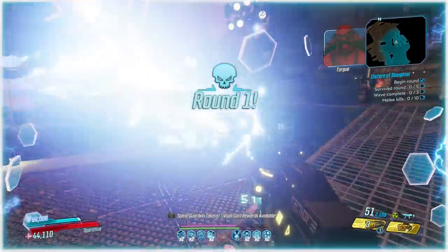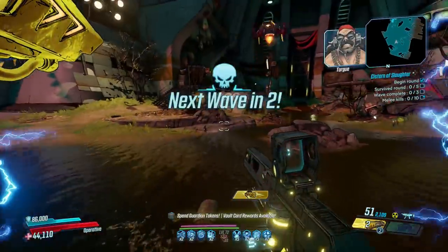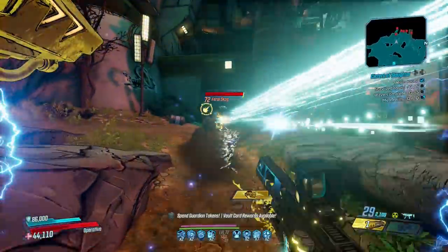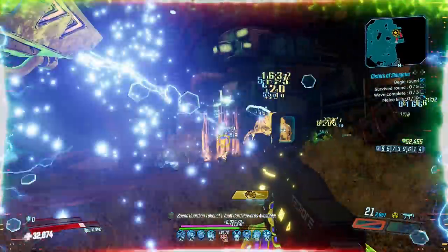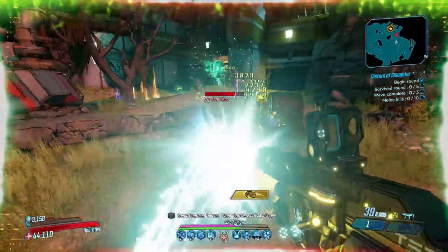The Cistern of Slaughter is a creature-based slaughter that will see wave after wave of different beasts sent out to hunt you down. Just begin round one and continue through as the sheer volume of opponents quickly floods the floor with loot. It's another farm where you'll want the Bloody Harvest event active so you can use those ghosts as another source of income.